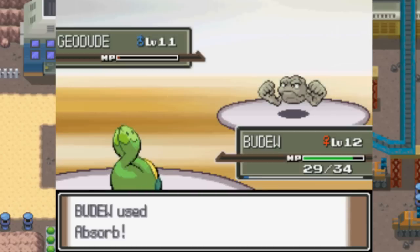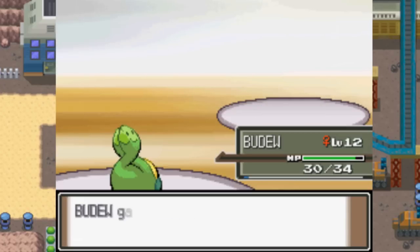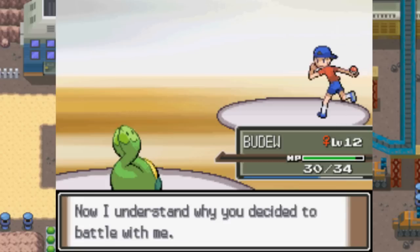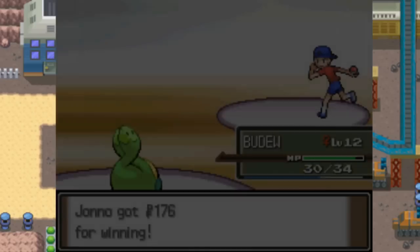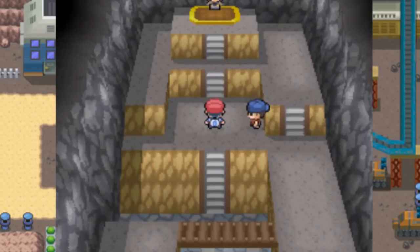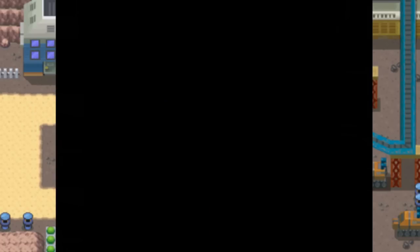Budew will learn Mega Drain in a couple of moments — he'll probably level up at the end of this fight. That'll be just in time for Roark, and Mega Drain is going to be so awesome against Roark because it's just going to utterly destroy his entire team, except for his Cranidos.